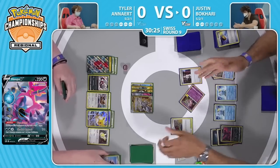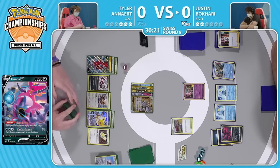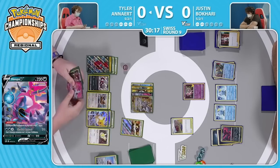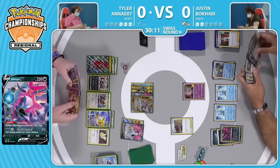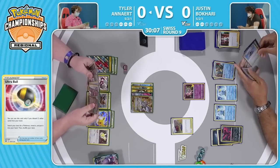Game plan seems pretty cut for Tyler at this point, but you've got to get things rolling right away — going at two prizes, things get really scary because then an energy in combination with Boss's Orders is enough to take a knockout onto that Hoopa. You've got to take care of this Moltres now. If you take another prize card you're not getting there — but we already see Boss's Orders in hand, a potential option for Tyler to really remove this threat that Justin was able to get down.